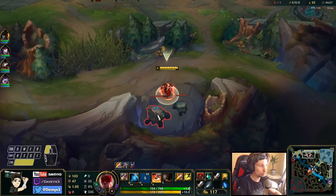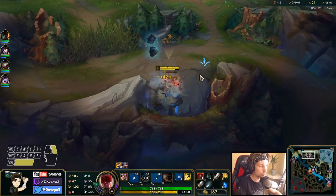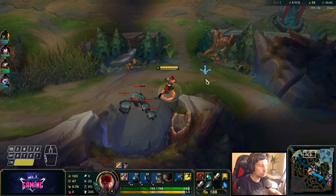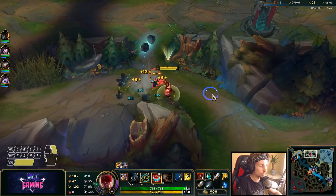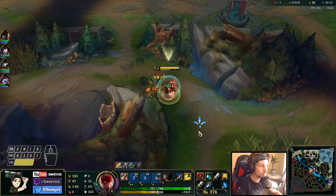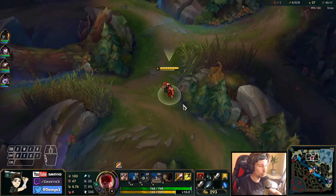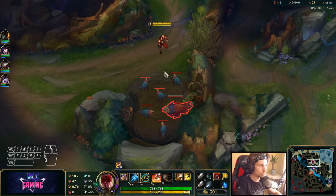First we're going to start with a small rotation — taking this camp here, smiting it quickly, then taking the golem as well as the wraiths to stay ahead of Hecarim. Then we want to look out for top and mid ganks. Getting the river camp is the most important thing right now.